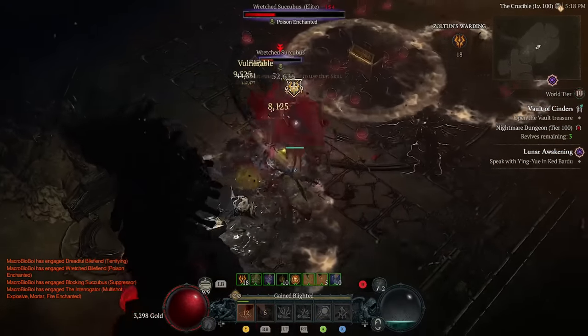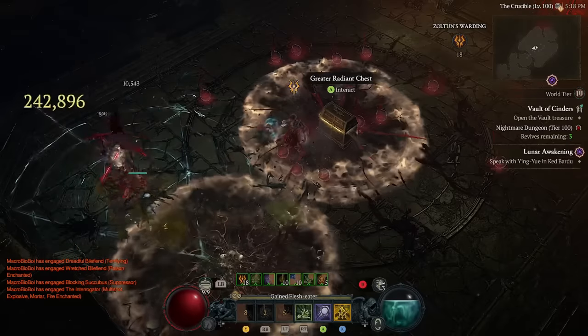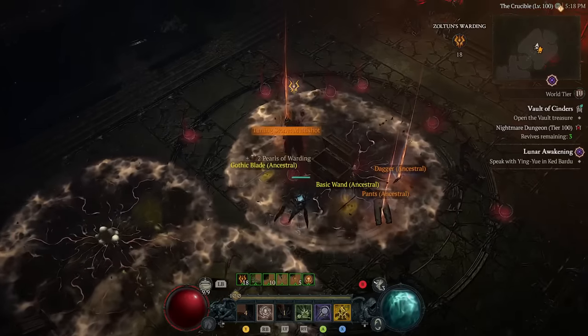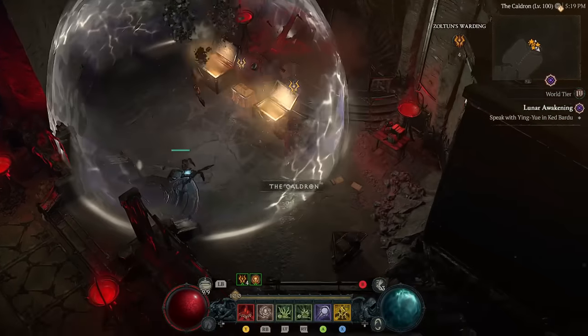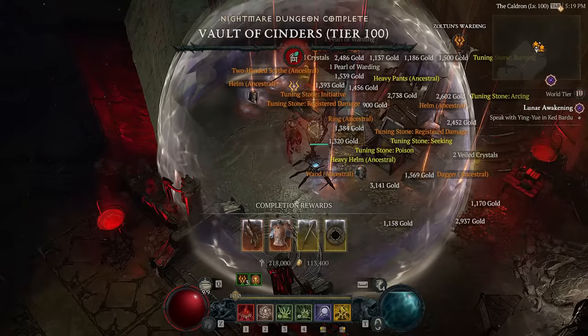Go ahead and throw all those concerns away. This thing is shredding content — it is just as insanely tanky as it always has been. You're proccing XFalls at an incredible rate because it turns out you just toss on a little bit more crit chance and a little bit more damage. Your Seneschal is going to help you out, and then you basically pilot the build as you always did.